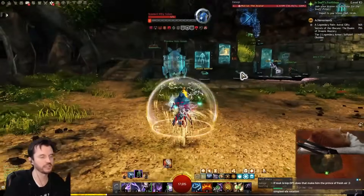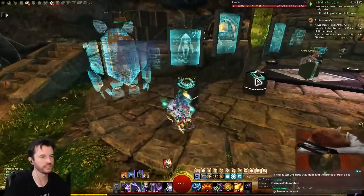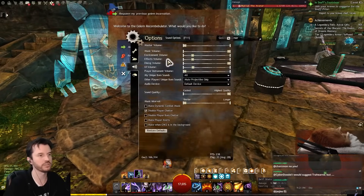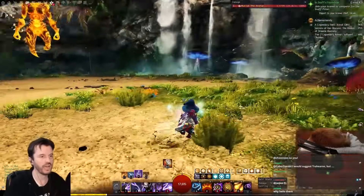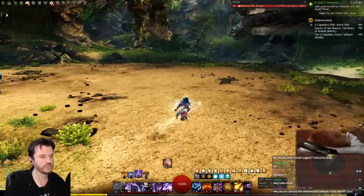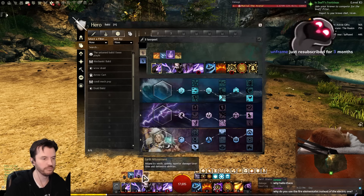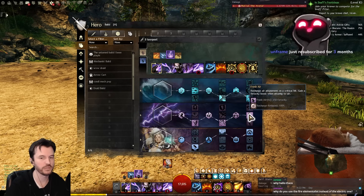Not too bad, and I am someone who does not consider themselves a great Elementalist. So let's talk about what's going on. For someone who doesn't know Elementalist — as mentioned, most of our damage comes from overloading air and then staying in air as much as possible.